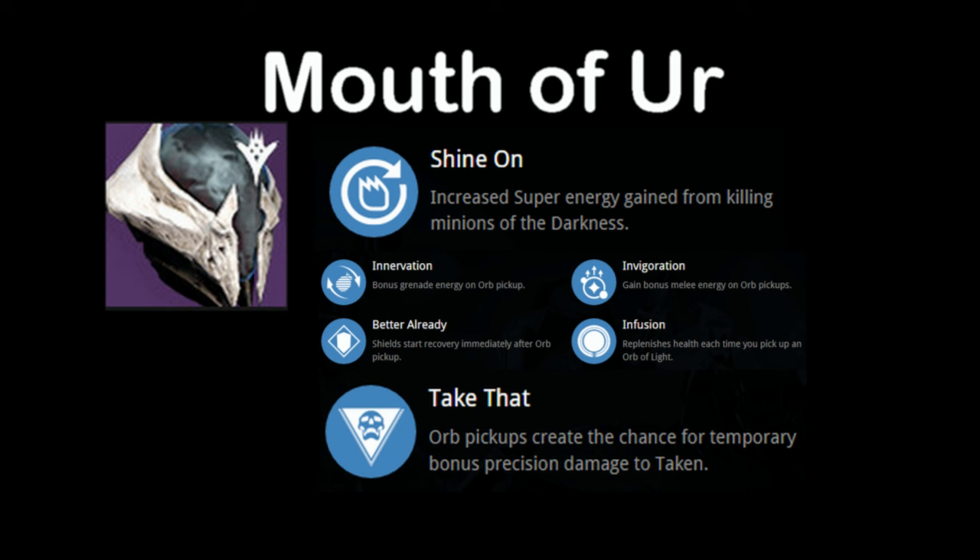It only has two perks set in stone with the rest dropped at random. Like all armor, it lets you choose a stat between intellect, discipline, or strength. The next column is a set of perks called Shine On — it increases super energy gain from killing minions of darkness. The middle list will drop you one of four: Innervation, Invigoration, Better Already, or Infusion.